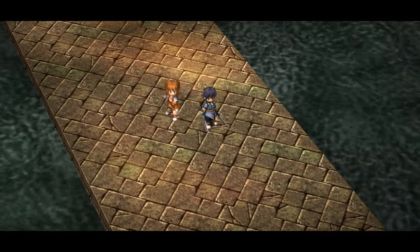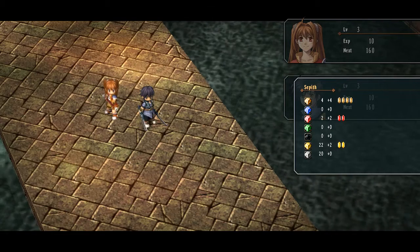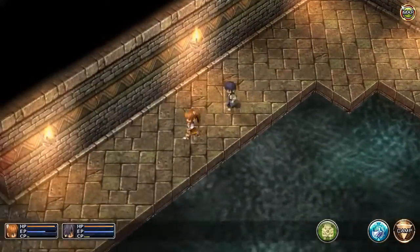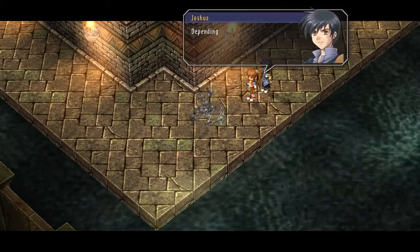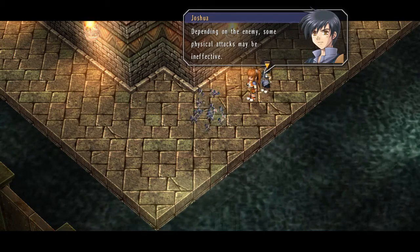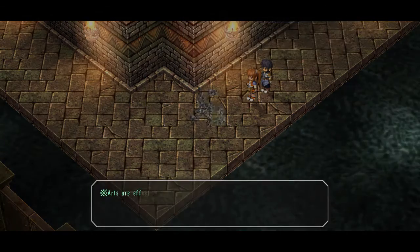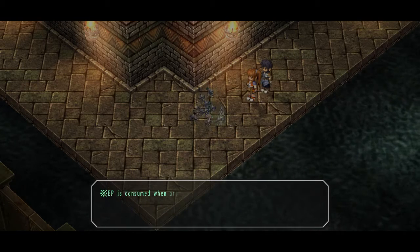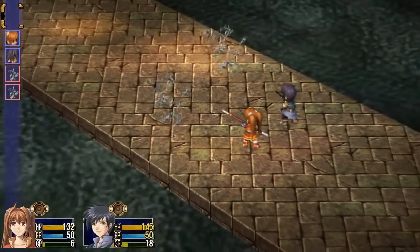I think the monster dropped something! Sounds like we're good to go! And we get Seppin. Here comes some more! Depending on the enemy, some physical attacks may be ineffective. Let's use Arts, not physical attacks! Long range, you say? Well, let's try it, I suppose.